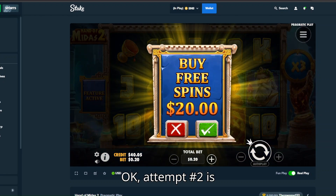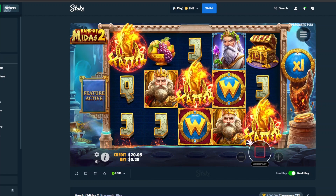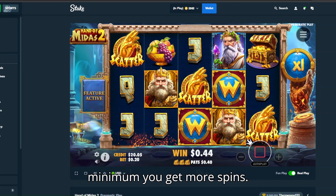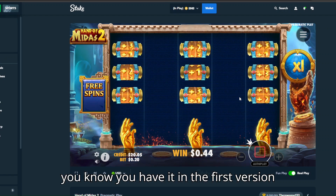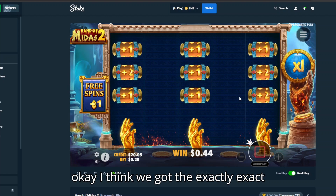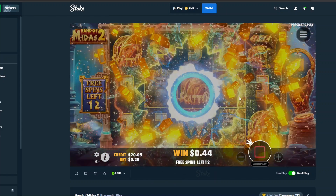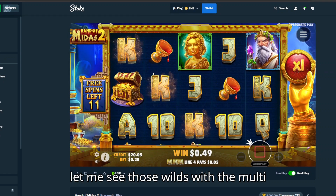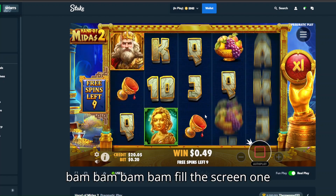Attempt number two is on the way. I think there's also like a minimum for this game — if you don't hit the minimum you get more spins. I know they had it in the first version, I'm assuming they probably kept it. I think we got the exact same spins — yeah, 12. Let me see those wilds with the multi: 3x wild, 2x wild, those kinds of stuff. Bam bam bam bam, fill the screen.